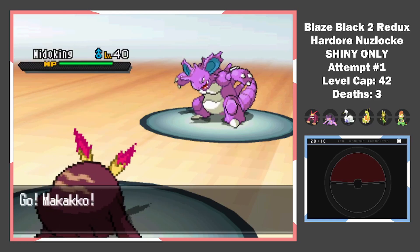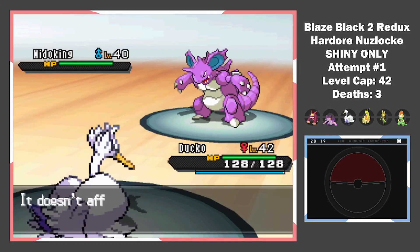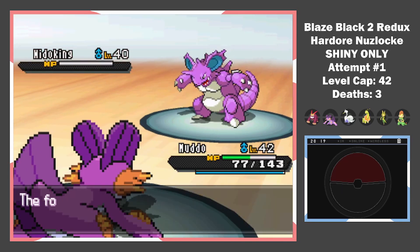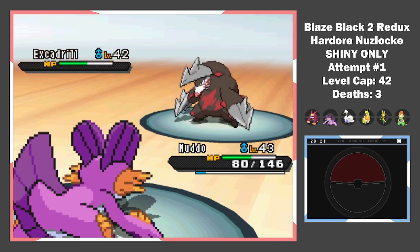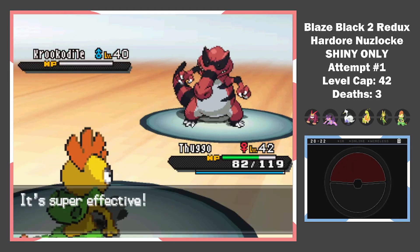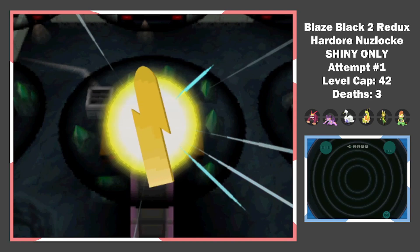Knowing Nidoqueen will most likely use Ice Beam, I get my fire type in once again — everything goes as planned. Earthquake is up next, so I switch to my flying type, then to my ground type for the Thunderbolt. Swampert takes the Earthquake and finishes with an Aqua Tail. His ace comes out next. He sets up since he can't one-shot us, but too bad for him we can do it. Next is Krokorok — Thuggo comes in for the Intimidate, then two Drain Punches do the job. Last Pokemon is Claydol, but some Paybacks are enough to get us the 5th gym badge.